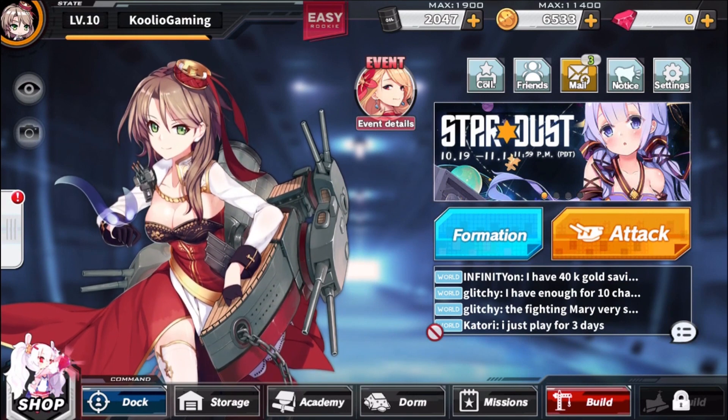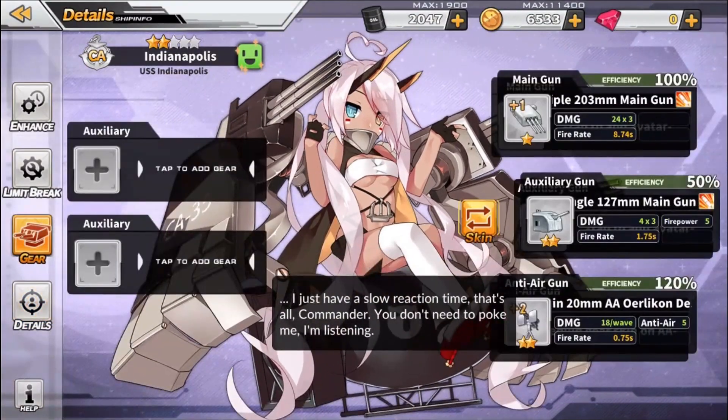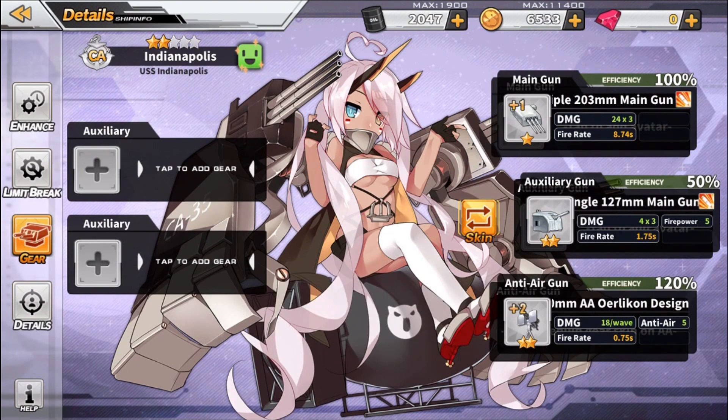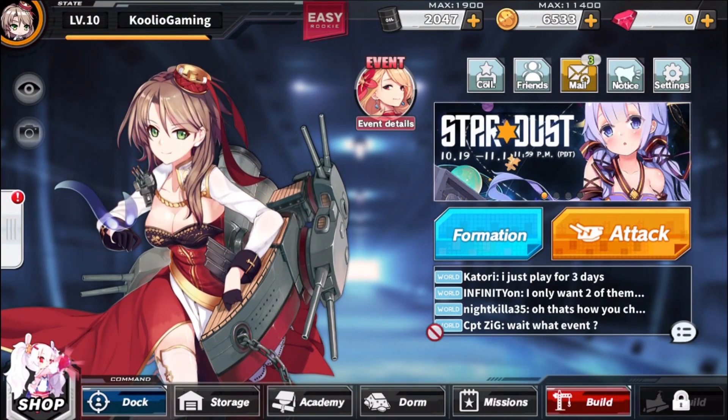I'll show you quickly the equipment system — they have gear that you can equip to your different characters. I can't do it right now because she's in battle, but you can equip guns and stuff to make them stronger, give them different firing rates, and all that for your different characters. Now I'm going to show you the summoning system, which I really do like.